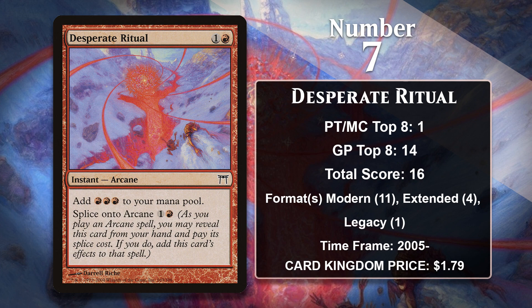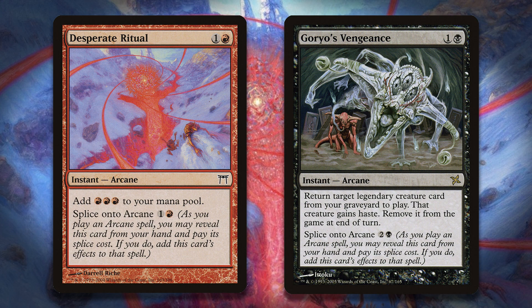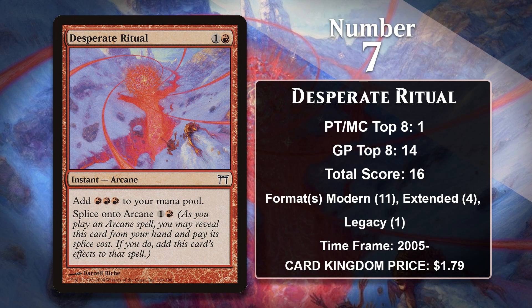It's also gained some points in Modern Reanimator decks, especially those that utilize fellow Arcane spell Goryo's Vengeance. They can both be spliced onto other Arcane spells, so they have some nice synergy together. It also has a single Legacy point from a Goblin Charbelcher deck, just like Pyretic Ritual did.